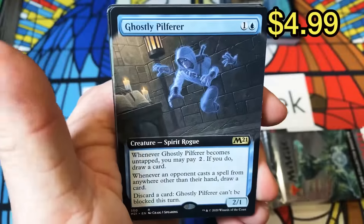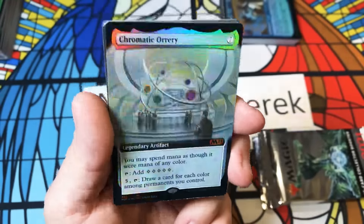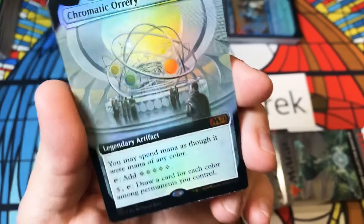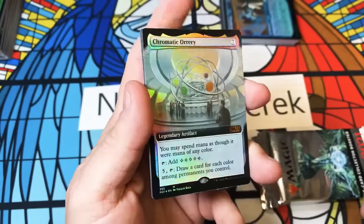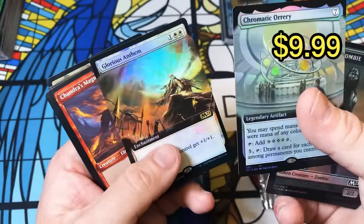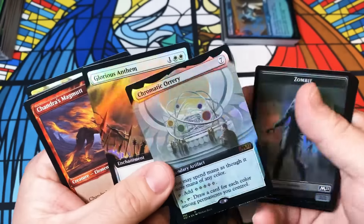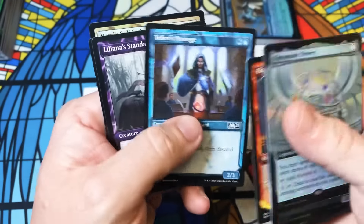Showcase Mountain, Pilfer, box topper Chromatic Orrery. How are these boxes so good? This card feels like it came out of Fifth Dawn — does anybody else agree? And how do you get two box toppers in the same pack in a row? I'm calling shenanigans — they had to hand pack this box.